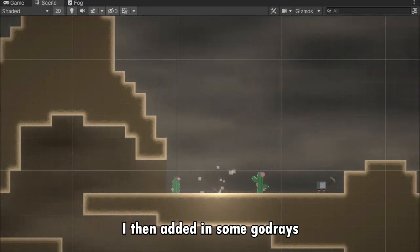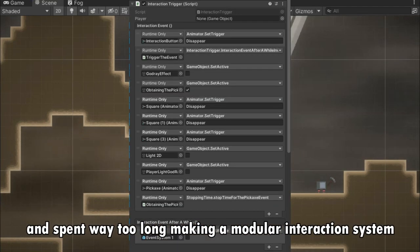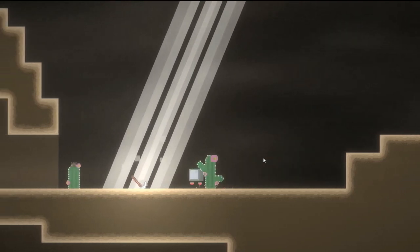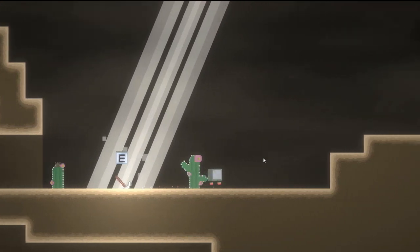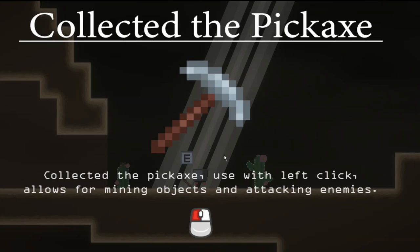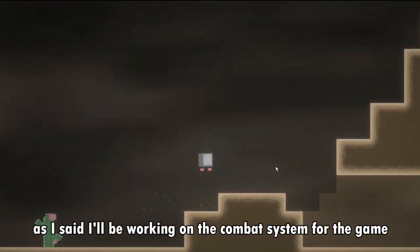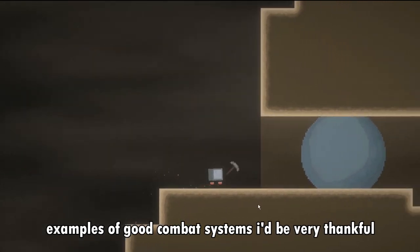I then added in some god rays — these are lights coming out of the sky — and spent way too long making a modular interaction system which allows the player to pick up the pickaxe. I think it turned out pretty great. In the next devlog I'll be working on the combat system, so if you guys could comment below some examples of good combat systems, I'd be very thankful.